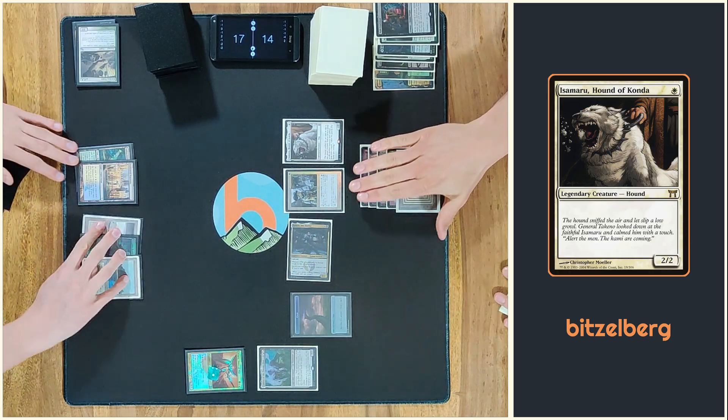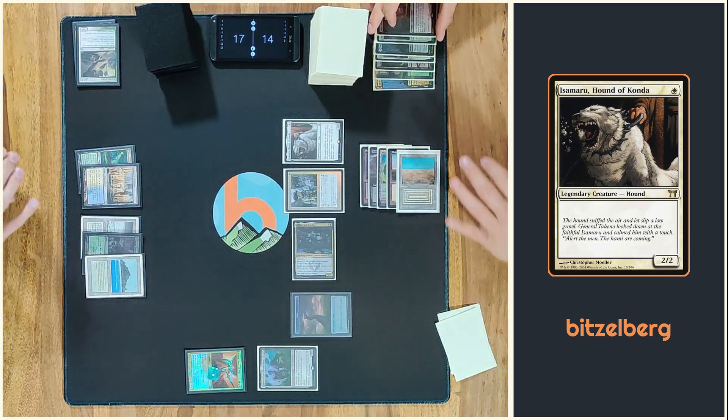I'll block the Confidant. On persist trigger I would like to crack the cleric and exile all cards. Yes, okay. Go straight and you gain two damage and you gain two life. Okay, go ahead.